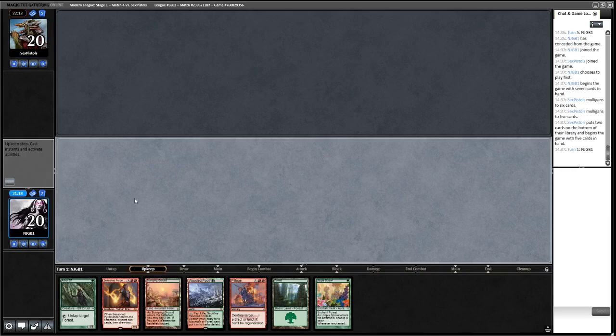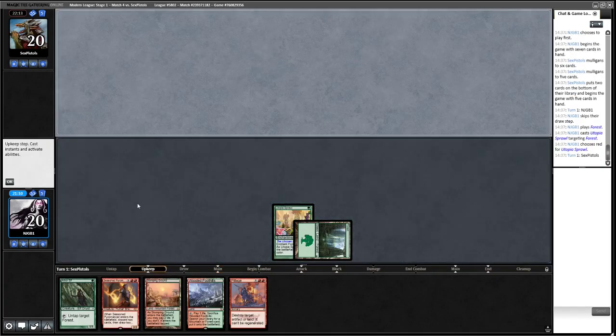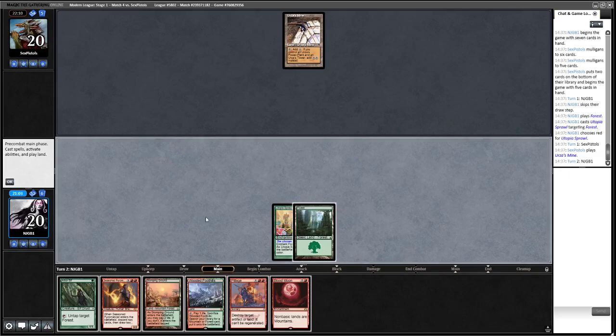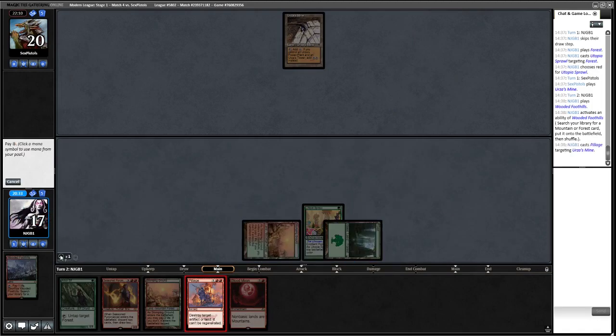Are we Blood Mooning or Pillaging? I think I'm going to Pillage here. Do we need more Forests? I'm just going to grab a Stomping Ground — take my opponent off a land. Next turn we're going to have four mana. Power Plant down from our Pillage. We shock in the Stomping Ground and play a Blood Moon, hopefully being quick enough.